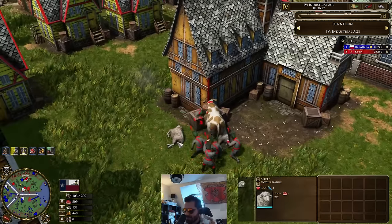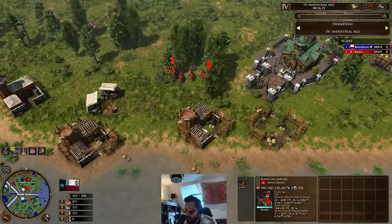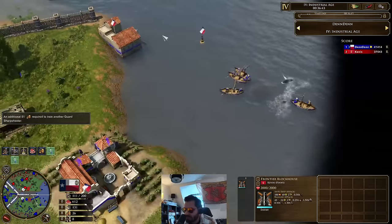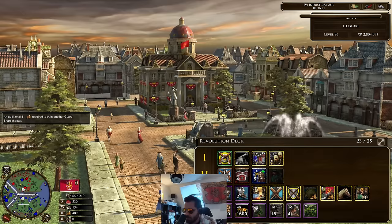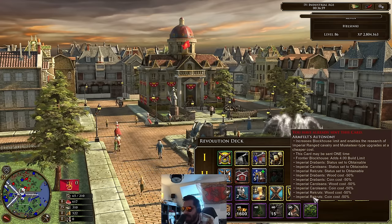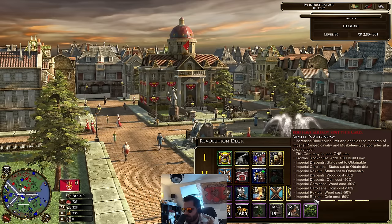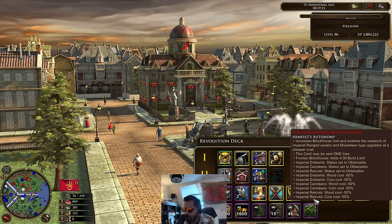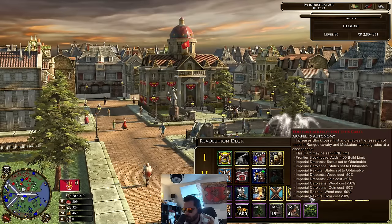These Karolean Jaegers are going to be gobbling up two food per second. He'll be putting down those frontier blockhouses. This is neck and neck now — who's going to come out on top? I have no idea. Dennis still has a bit of water eco which is going to benefit him massively. Kevin went for Northern Wilderness and Armfelt's Autonomy, which does mean he now can make Imperial units — Imperial Carolians, Imperial Strelets, Imperial Recruits. But it doesn't look like it does give Imperial Strelets — seems like a bit of a bug. It should definitely be Strelets as well.